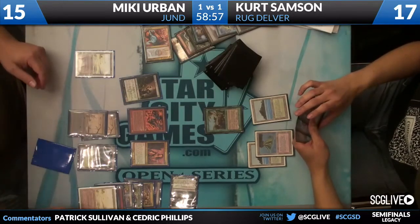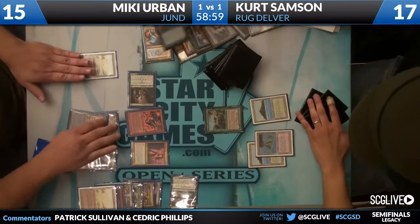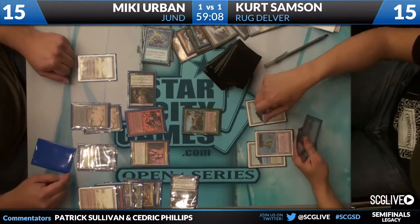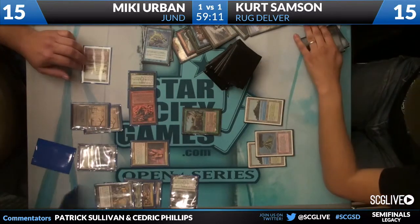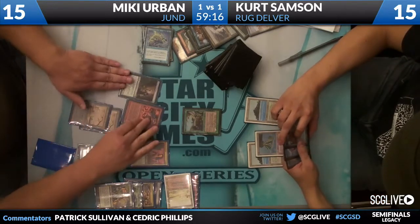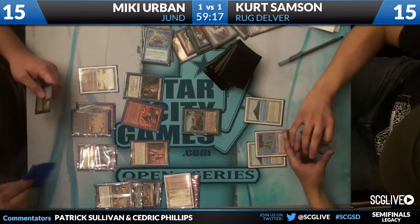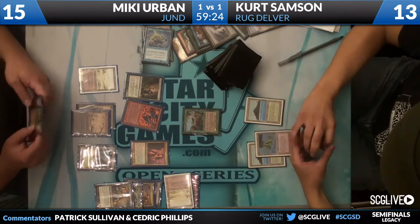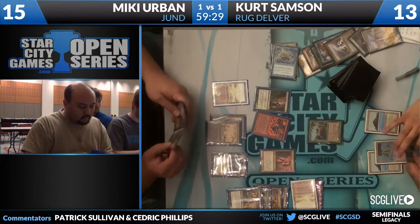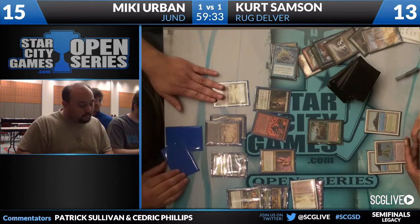Wasteland arrives for Mickey. He floats some mana, activates Deathrite Shaman, taking care of Stifle and bringing Kurt down to 15. If I was Mickey, this is the turn to start attacking with Bloodbraid Elf — you're hedging against potential copies of Rough Tumble. If he wants to trade, that's great. The only card that seems like it can catch Mickey up is Rough Tumble, so try to hedge off a little bit.